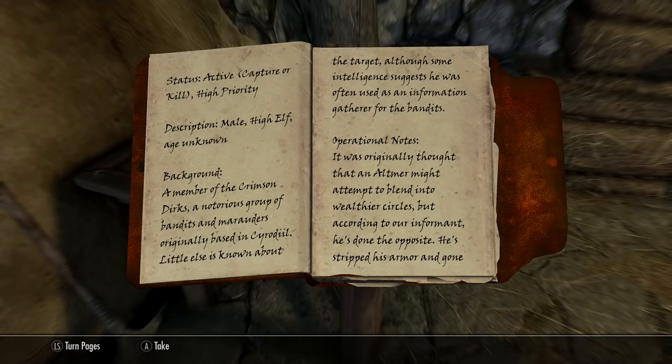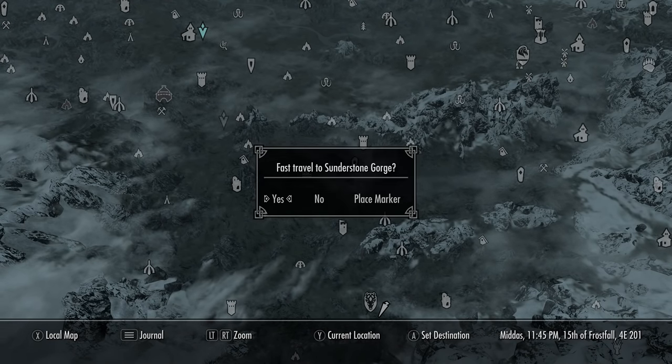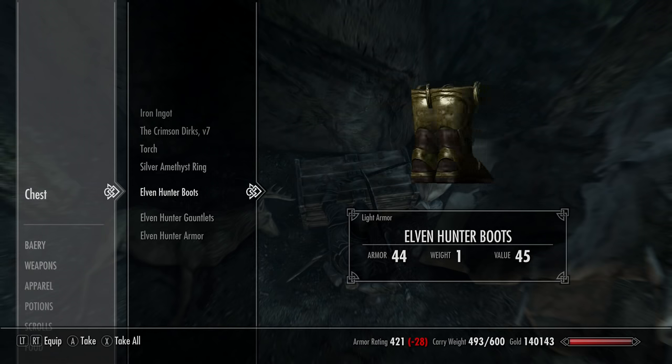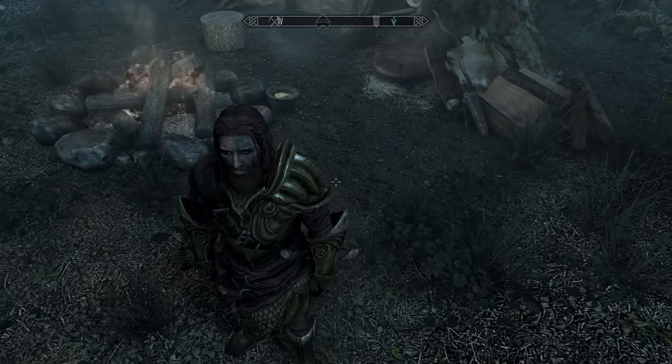Read the journal on the table in Falkreath Barracks and head over close to Sunderstone Gorge, just northwest of Falkreath. Take care of Azril and they'll have a key to a chest nearby where you pick up the Elven Hunter set — all unenchanted pieces, but sadly there's no helmet with this set.